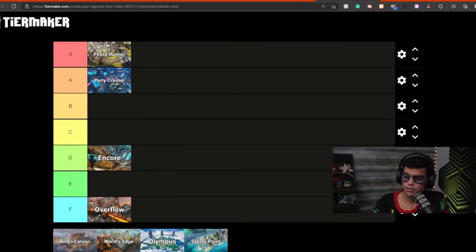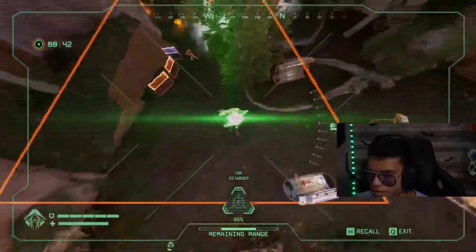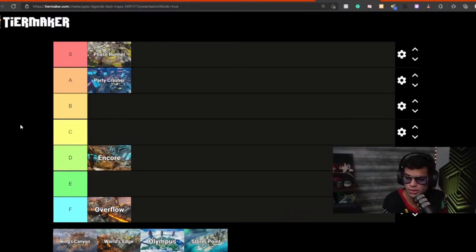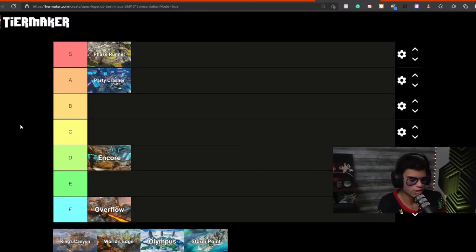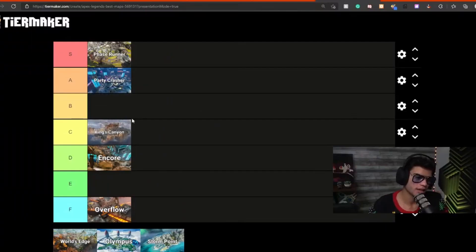But considering rank, third parties in King's Canyon are horrible. Closing rings weren't that good, and I hate the buildings with tons of angles where people land on your roof and shoot you. Considering both pubs and ranked, I'm going to give King's Canyon a C. I'm not really a King's Canyon enthusiast — I didn't play much on the first version of this map either.